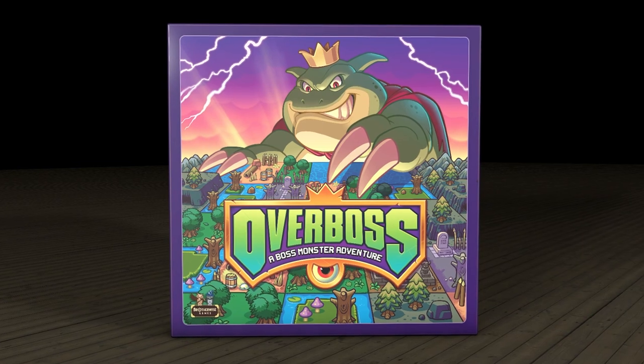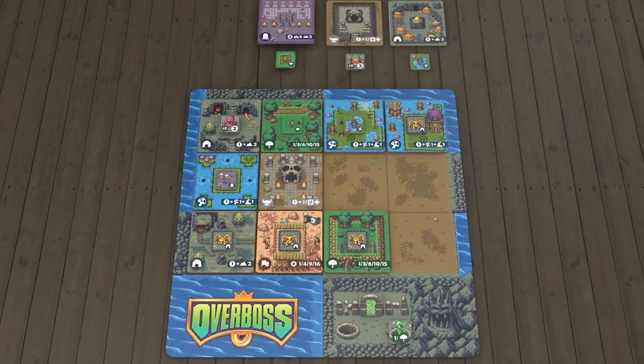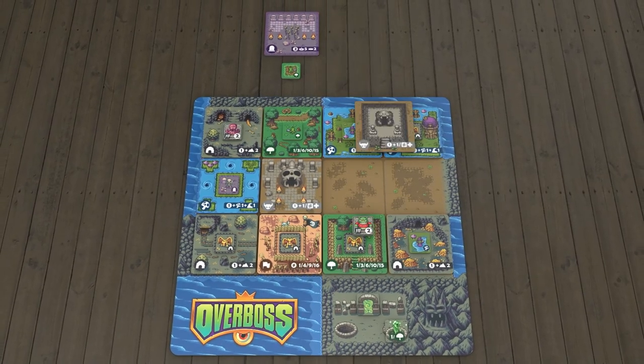Overboss is a video game inspired board game for one to five players. Players compete to build the deadliest overworld map. The player with the highest power score at the end of the game wins.